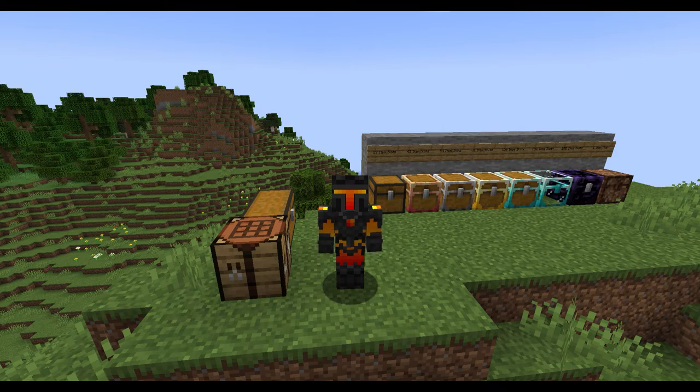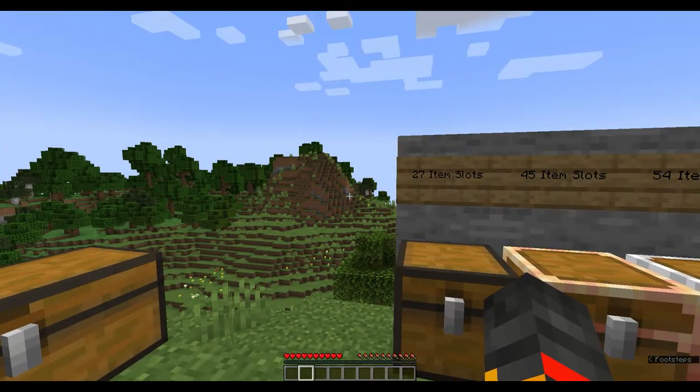Hello everyone, welcome back to another Minecraft mod tutorial video. In this video I'll be going over the Iron Chest mod and giving a full in-depth tutorial of it. The Iron Chest mod is one of the most popular mods, and it adds chests of every basic vanilla material in the game except for emeralds. This mod is available from version 1.7.10 all the way up to 1.18.2, which is what I'll be playing on to demonstrate the copper chests as well.